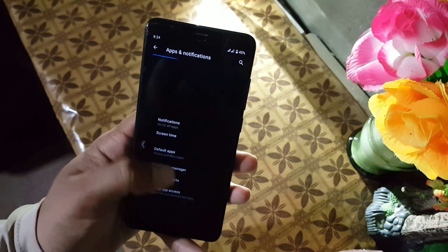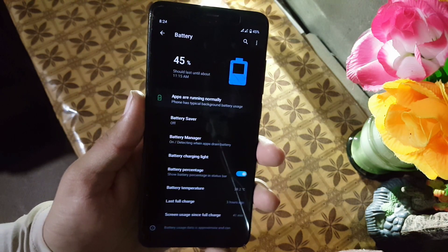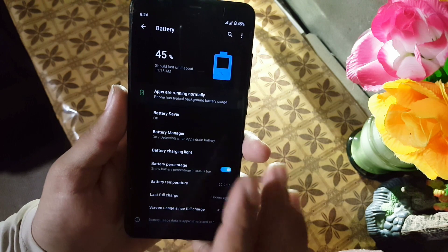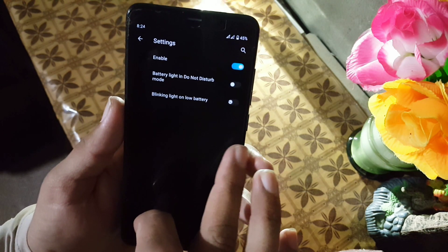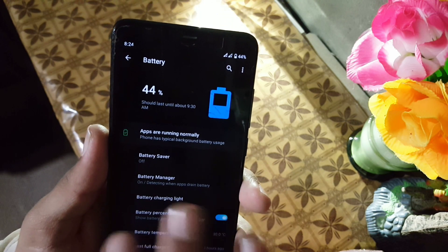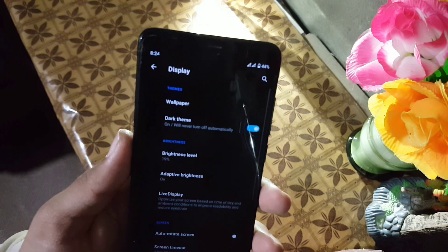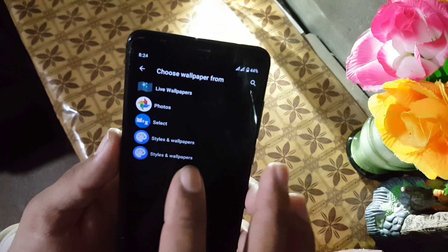After that we have Connected Devices, Apps and Notifications, and Battery. The battery performance of this ROM is also pretty good. Here we have Battery Saver, Battery Manager, Battery Charging Light, and the battery percentage on the status bar. Then we have the Display section.